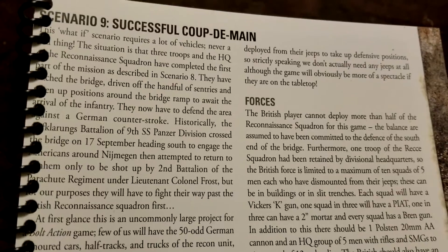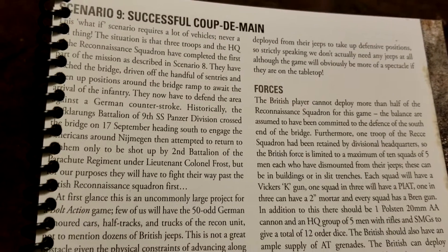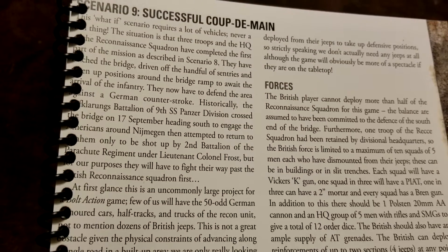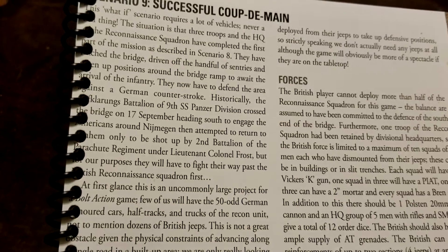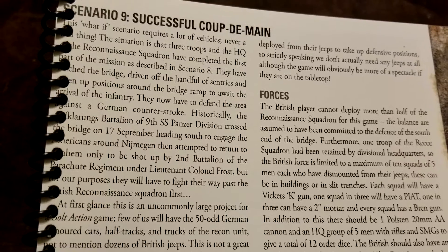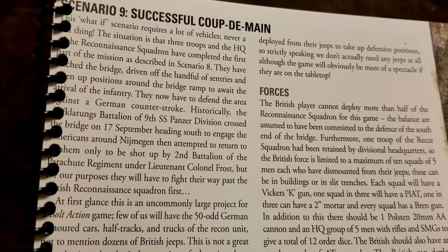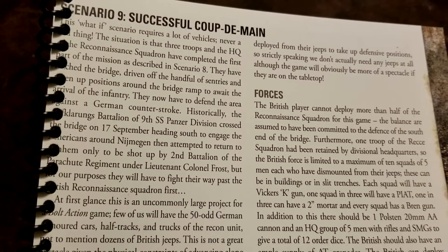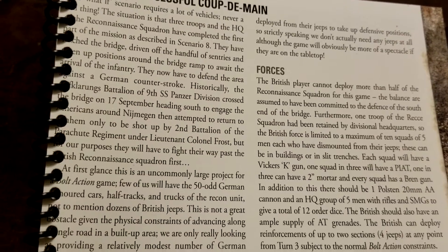This is a 'what if' scenario, so not necessarily one everyone will be able to recreate as described, but you can certainly scale it down. The situation is that Three Troop and the HQ of the Recon Squadron have completed the first part of the mission from scenario eight — check the previous video — having reached the bridge, driven off the handful of sentries, and taken up positions around the bridge ramp to await the arrival of the infantry.